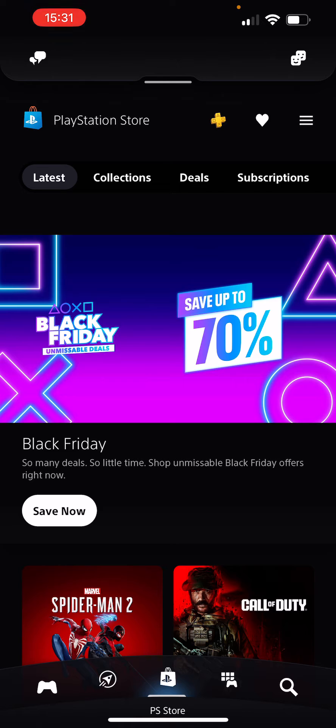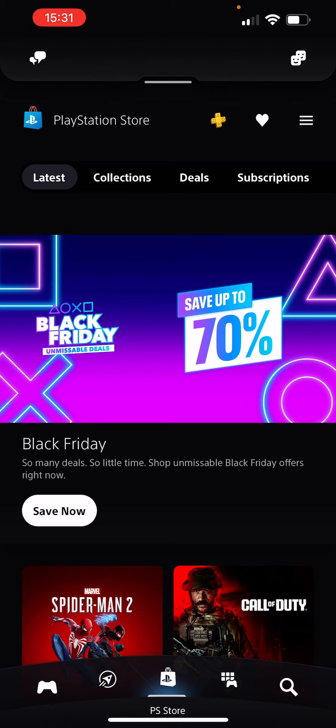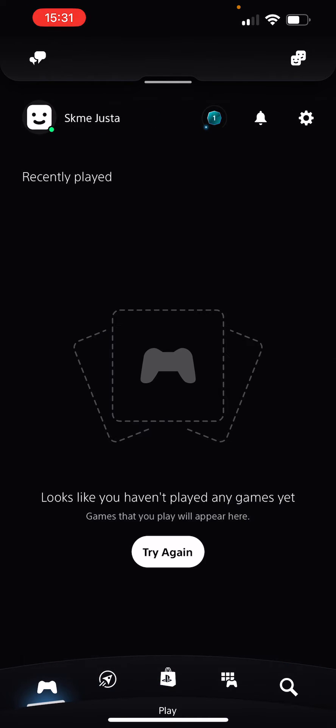As you can see, I'm in the PlayStation mobile app here on the main page. You can scroll to other pages, but we're just gonna focus on one thing today. For that, you're gonna click on the little controller button at the bottom left of your screen. Tap on that, and at the top you can see your name and your profile.